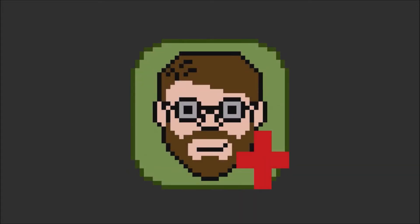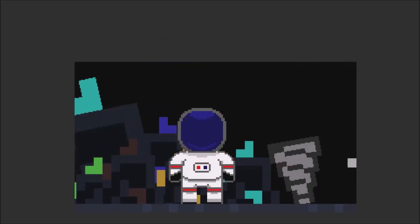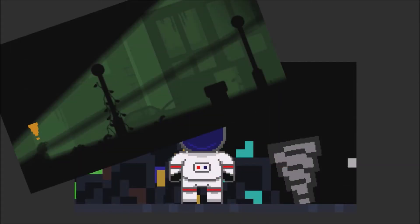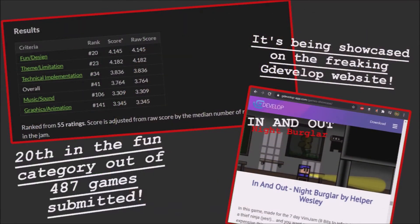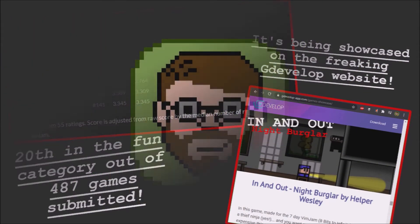Hey there, I'm Helper Wesley, the creator of Asteroid Dig, Atomic Trail, and recently In-N-Out Night Burglar, a jam game that did pretty well. Alright, let's jump into the devlog.